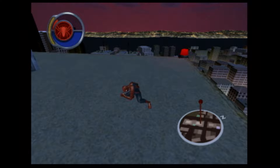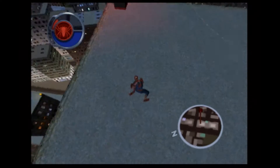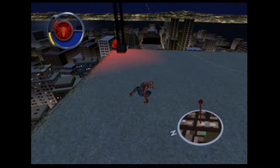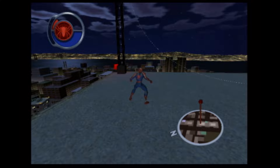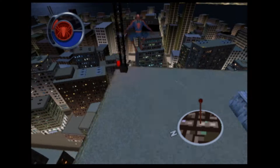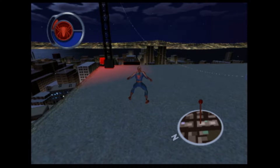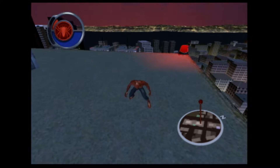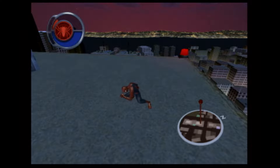Spider-Man can charge his jumps by holding the jump button. Let go when the meter is full and Spider-Man will jump really high in the air. You can get a little bit more height by double jumping, and one thing to note about the double jump is that it won't break your momentum. You can only double jump while rising up to get more height — if you try to use it while your momentum is sending you downwards, it won't do anything.